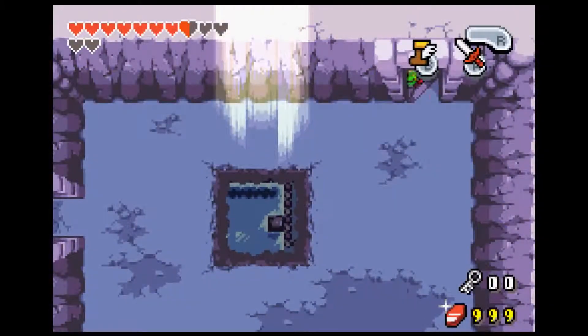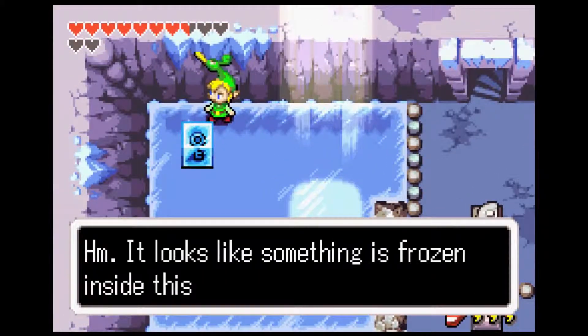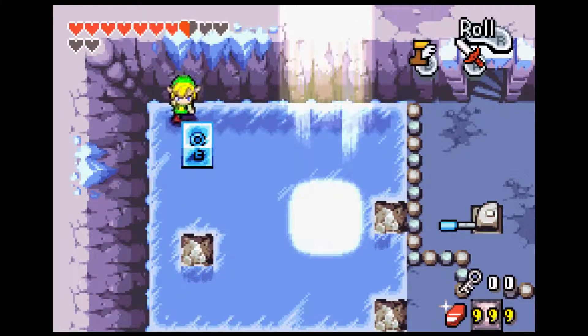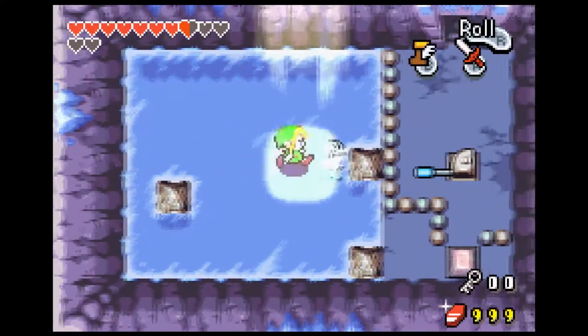Starting to defrost you say? This key looks a little bit chilly. It looks like something's frozen inside this block of ice. Do I want to go take a look? Yes. I've learned enough from Pokemon Blue that this is always what you do — ice block pushing puzzles. You do that.